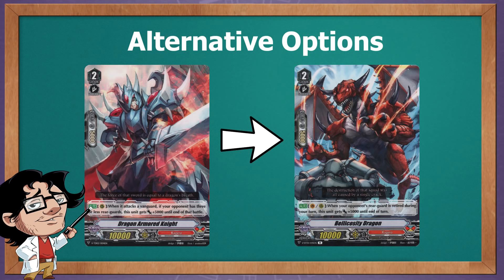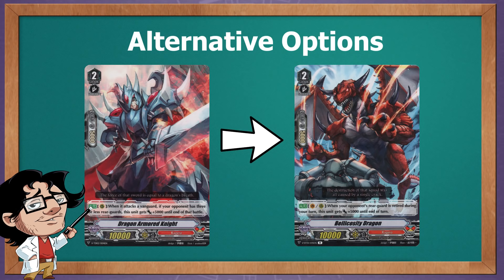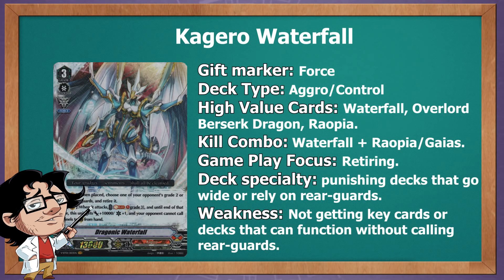For Grade 2s, some people swap Dragon Armor Knight out for Balakosti Dragon to have a potentially stronger attacker that can stack more power. It also works like Rapoya in that it can power up if a rear-guard shores up in battle, so you can benefit more from Overlord attacking a rear-guard for its first attack if you have this card on the field.